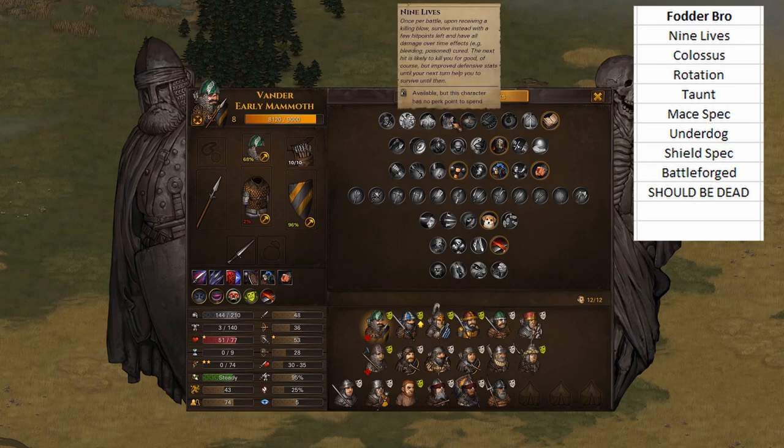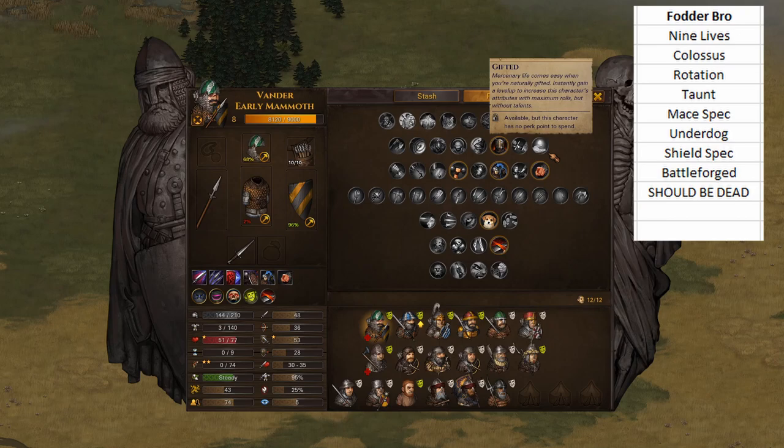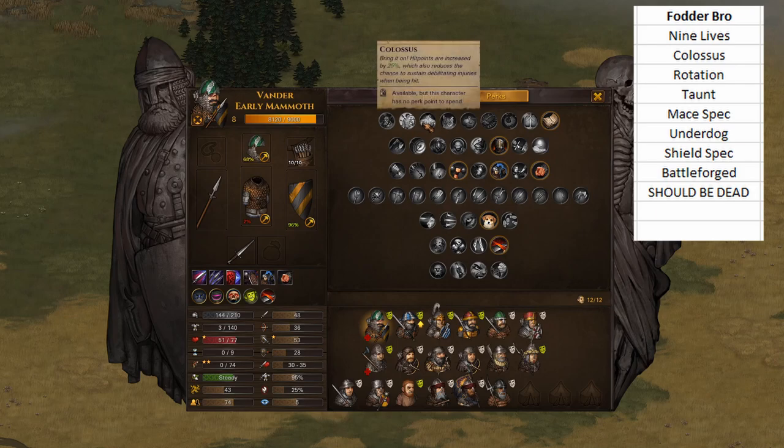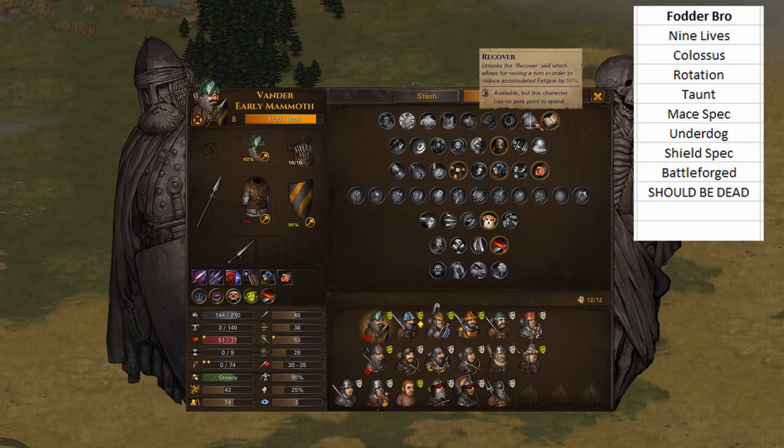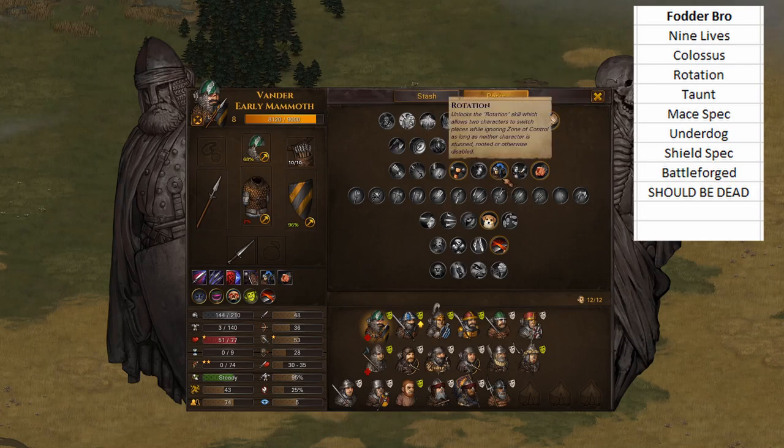Next I was thinking Gifted, but why would I want Gifted? Gifted makes the brother better, but these brothers exist to die. To help them tank more hits, we're going Colossus. Colossus just means more hits. A lot of the times early brothers like thieves, miners, day laborers, or fishermen have bad rolls and they need good HP, so you just throw Colossus on there. Next we're going Rotate. When a brother you care about is in danger, you rotate in the guy who's going to die. You rotate in to save brothers - Rotate will save characters.